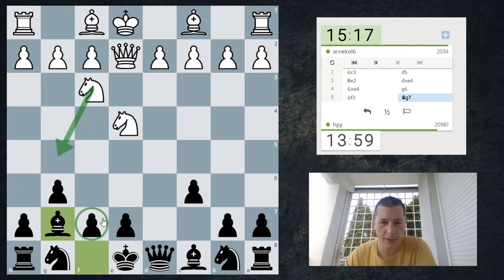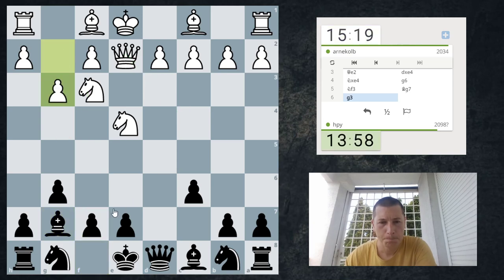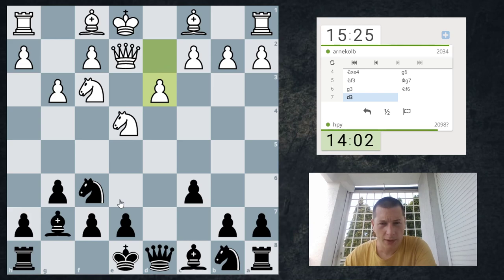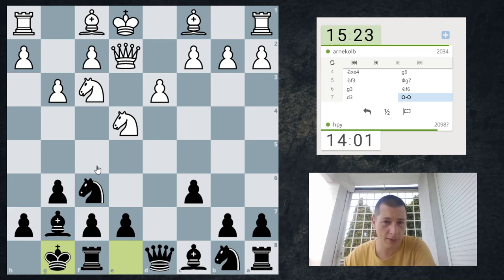I don't think there are any tricks on f7. If the queen comes to c4, I can always play bishop e6 or queen d5. I'll just play knight f6. d3 is strange — I'm not sure what he takes with. If he takes with the queen, then bishop f5, queen b5, attacking b7, queen c7, bishop f4 is possible. So I'll just castle — I don't want to trade pieces if I don't have to.